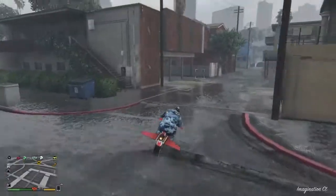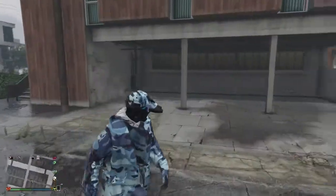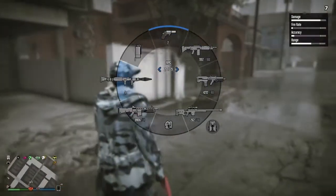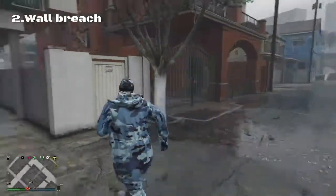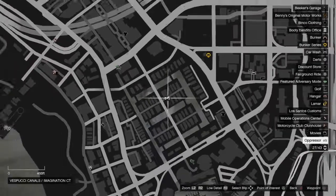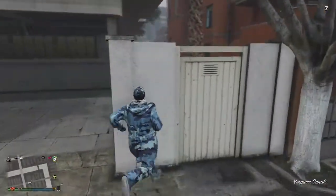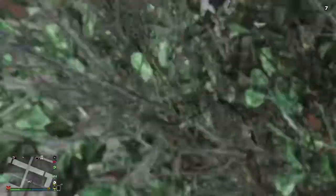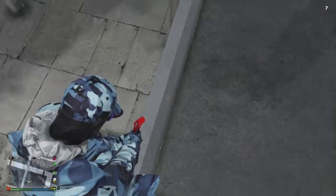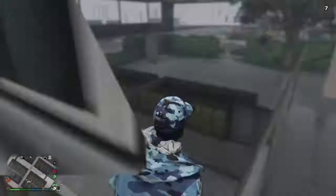All right guys, we're on the second glitch which is a wall breach. So you want to make your way down to this point here, and you want to come onto this wall and just climb up this bit. It may take a few tries. You want to go along this wall and just click square and you'll climb right into it.